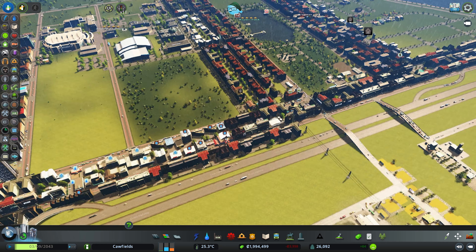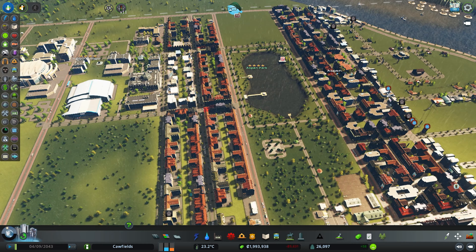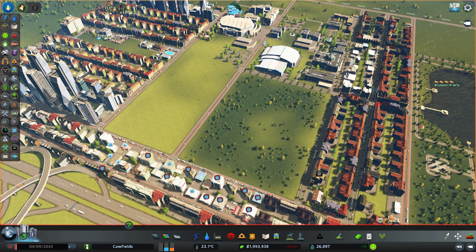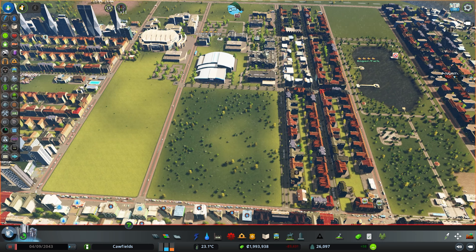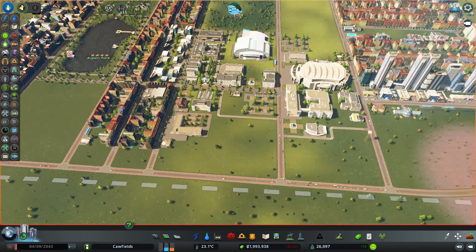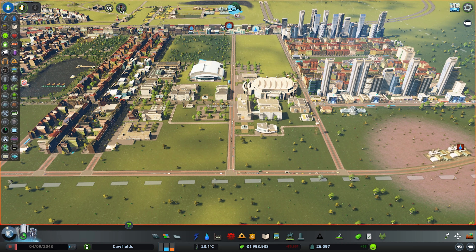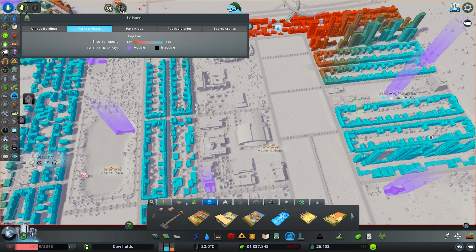We're noticing some issues - water isn't being provided, there aren't enough educated workers, we've got some abandoned buildings, and our suburbia hasn't even begun to fill out. What we're going to have to do is quickly redevelop our university area, get that all set up in there, and then we'll have enough space to add in another residential area. I'm just going to rezone this little bit of residential and then our college is going to take up this area - all of this stuff is going to have to be moved into this little section.